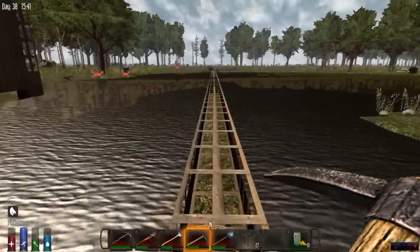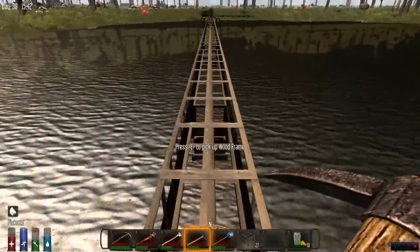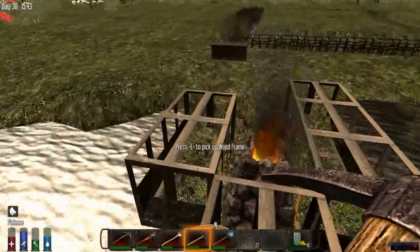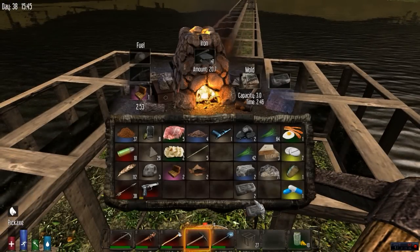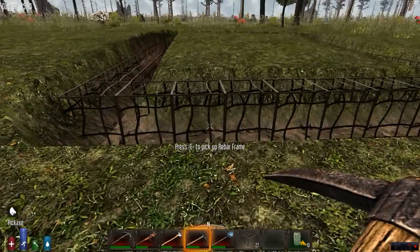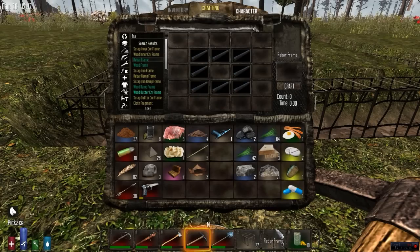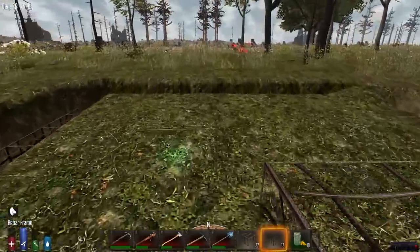All right, the bridge is complete! It is not fancy, but it works. I can't see it — I'm stuck in my base. All right, let's make some more rebar. It doesn't lead to me at all — well, I guess it leads to me and Nuke. Yeah, you're just not wanted. Fine.